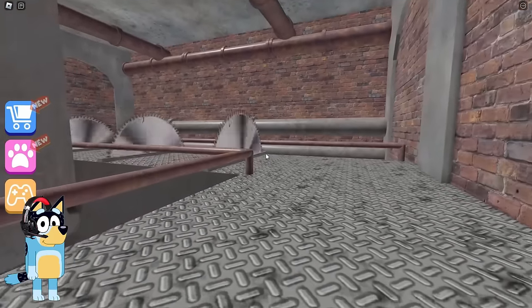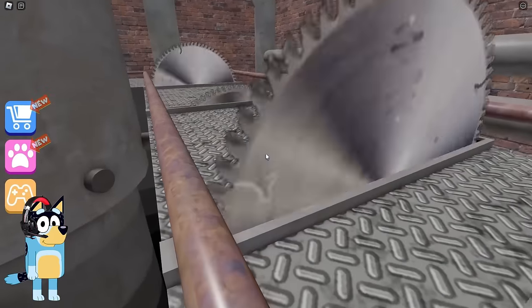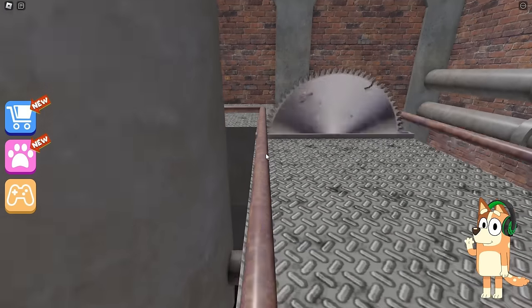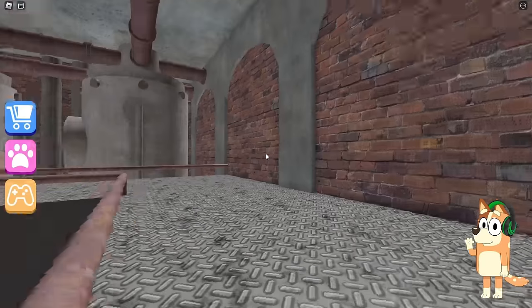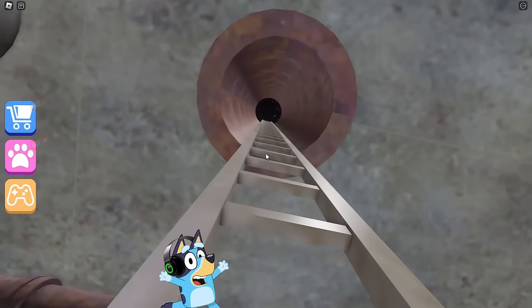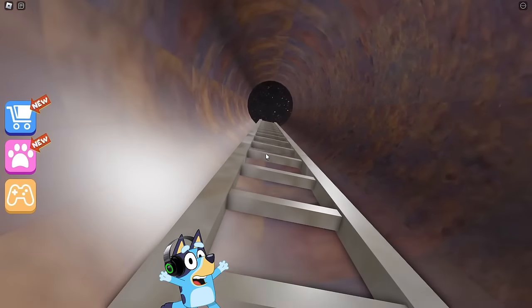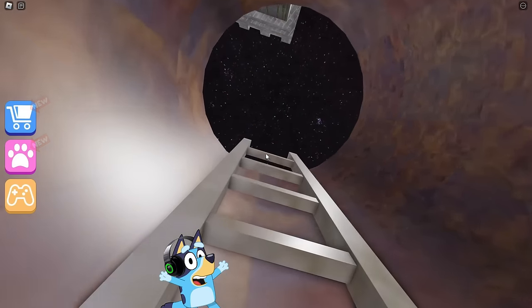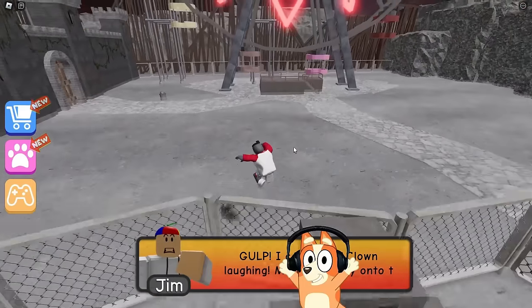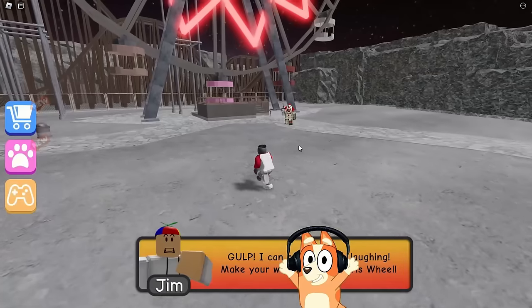I even forgot that there are circular saws waiting for us here. Have we really just gone through the pipe? It seems that this is a small flaw from the developers. But it's very cool that thanks to this, we were able to pass this test faster. So let's climb up these stairs. Oh, that's a giant Ferris wheel — I completely forgot about it. That scary clown must be here. And here he is.